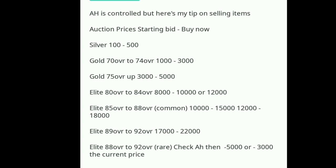80 overall to 84 overall: starting bid 8,000 and buy now in the 10,000 to 12,000 range. Elite 85 overall to 88 overall: starting bid is 10,000 and buy now can be 15,000, 12,000, or 18,000. For Elite 89 overall to 92 overall — this is common, not a promo card — starting bid is 17,000 and buy now is 22,000.